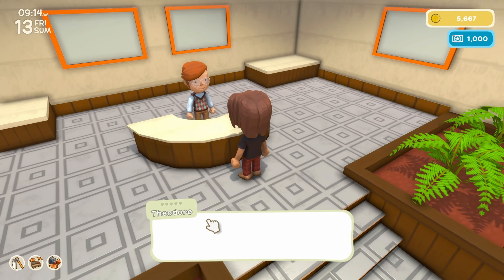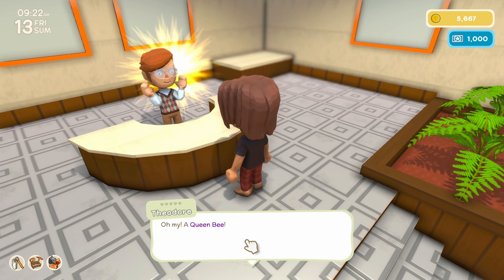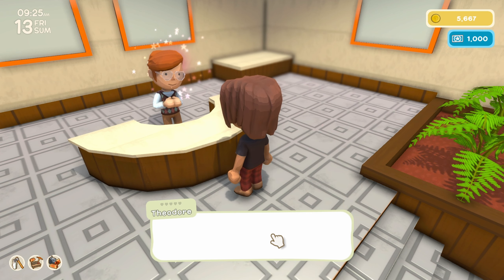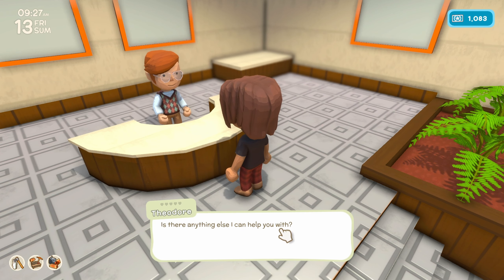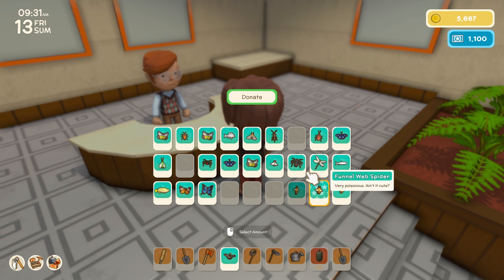Back at the museum, you can talk to Theodore and donate the bugs and fish you find. However, you can only donate one of each — so once you've donated, say, a fly, you can no longer donate another fly. We're going to go through and donate one of everything. He will ask if you're willing to donate it, take it, and we get 100 permit points after donating. So that'll give us around 1,000 permit points. Let's get to donating.